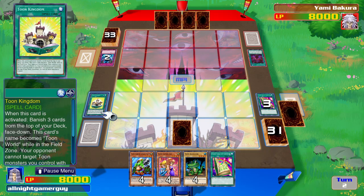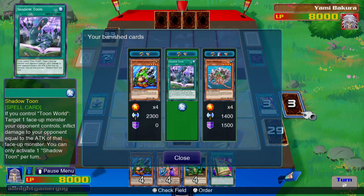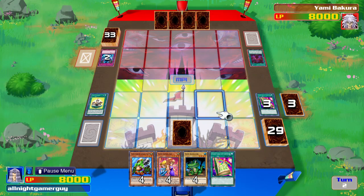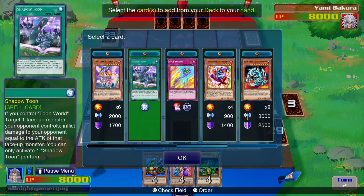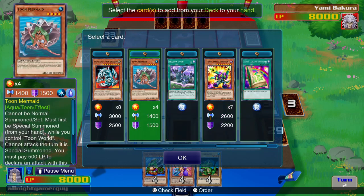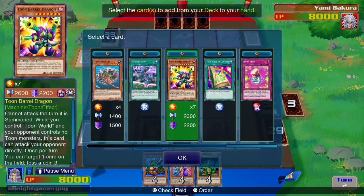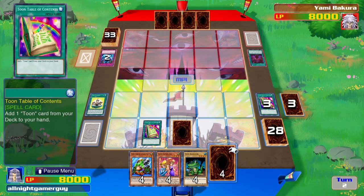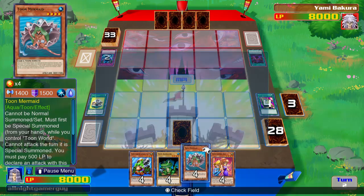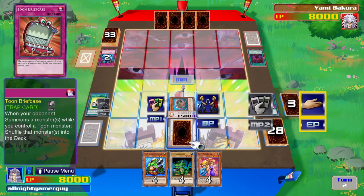Then I'll activate Toon Kingdom by removing three cards from my deck straight to the Banner Zone. Alright, so the next card I'm going to get... let's see. I think I'll get Toon Mermaid, and I'll Special Summon her in Defense Mode. I'll end my turn.